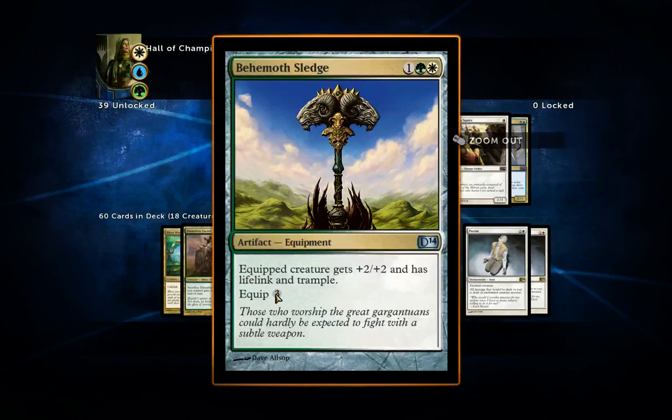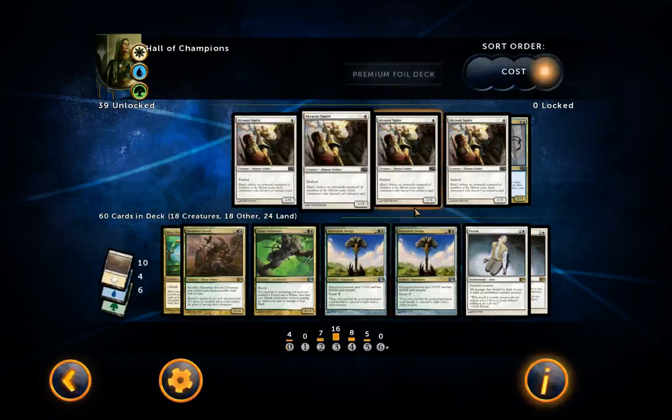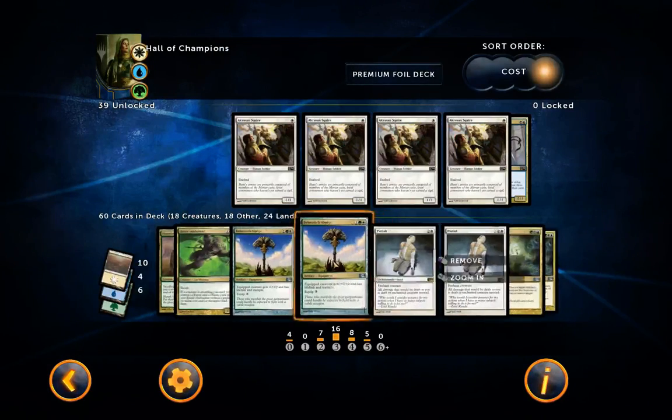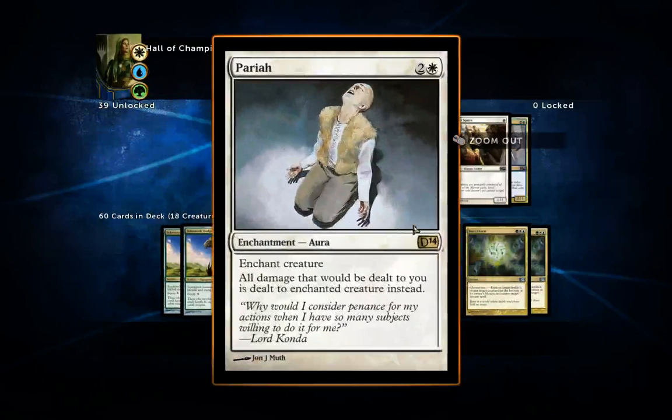I've got two Behemoth Sledges — these give a creature +2/+2, lifelink, and trample. They're a bit expensive with an equip cost of three and three to cast, but lifelink and trample together along with the +2/+2 is very useful in a lot of situations.